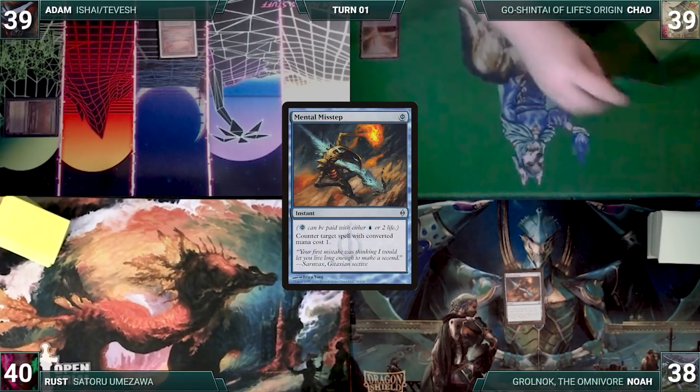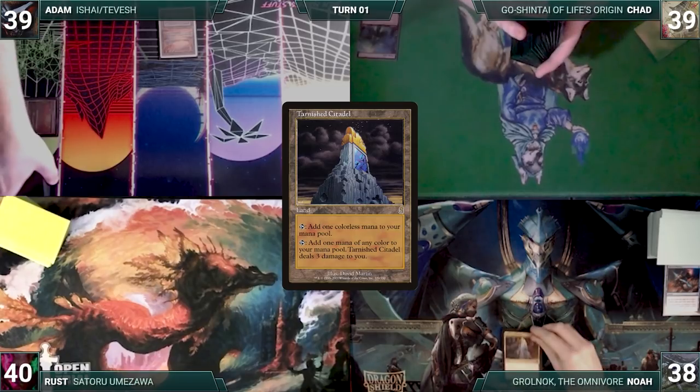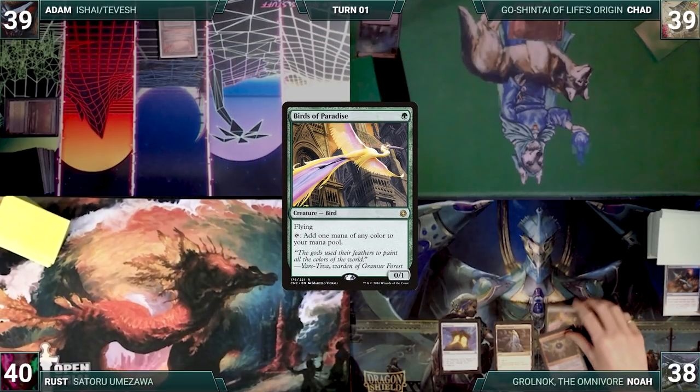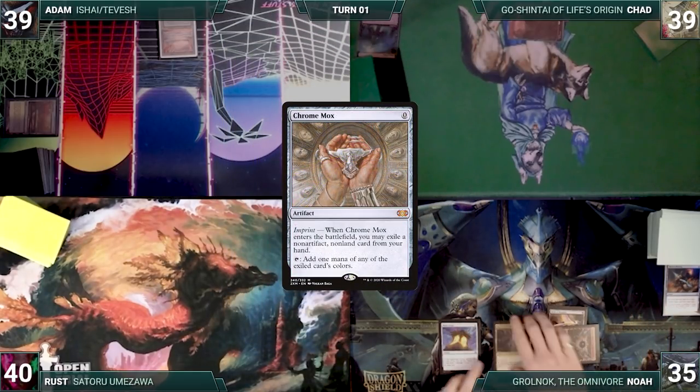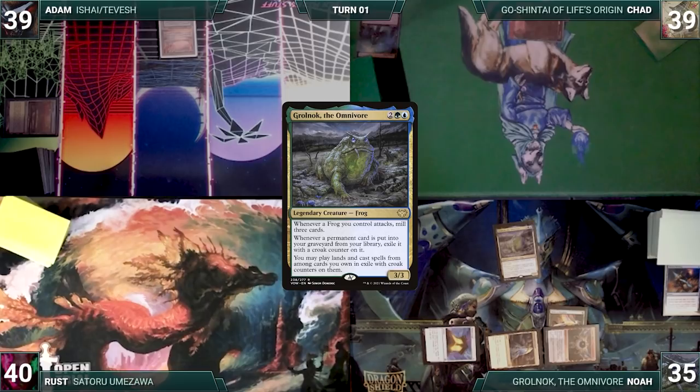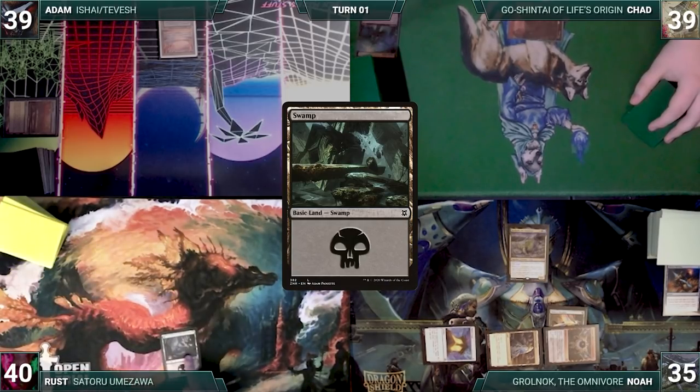Noah draws and plays a Tarnished Citadel. He casts a Mana Crypt, follows it up with a Chrome Mox imprinting Birds of Paradise, then taps Tarnished Citadel to help cast his commander, Grolnok the Omnivore. All set up with a powerful value engine on turn one, Noah ships the turn to Rust. Rust draws and plays a Swamp, then gives the turn to Adam.